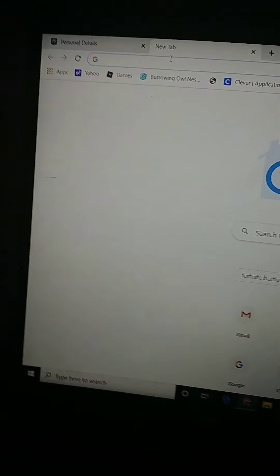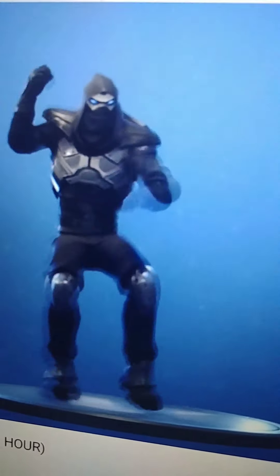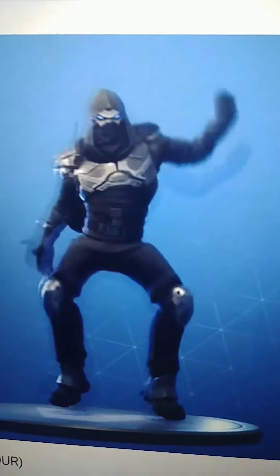Now I'm going to show you what the emote looks like — here it is, it's called Boogie Down. You get it for free when you activate 2FA.